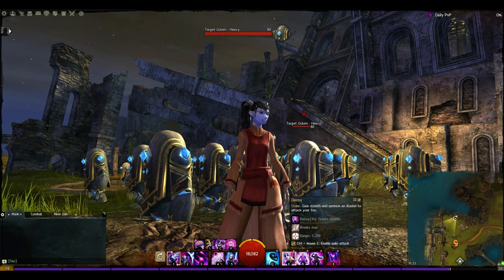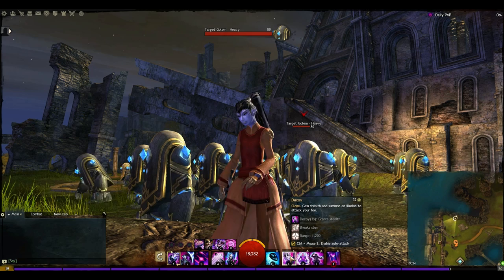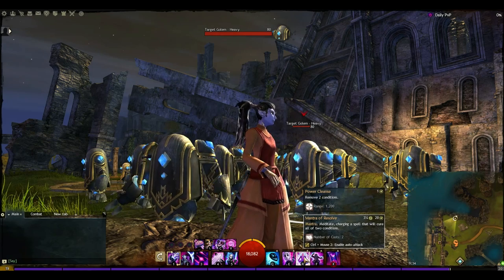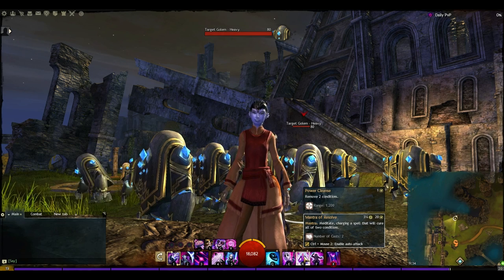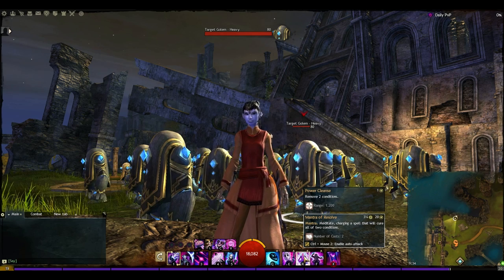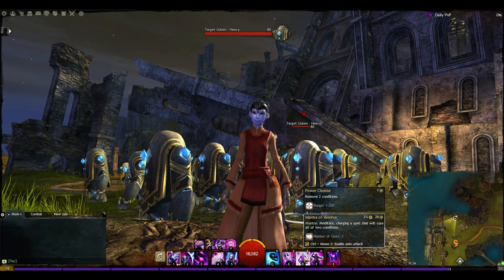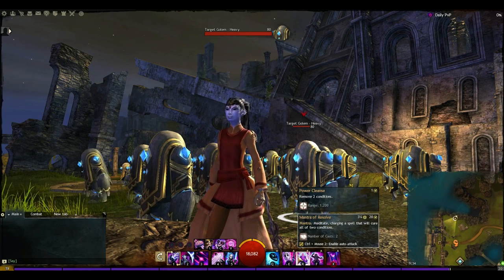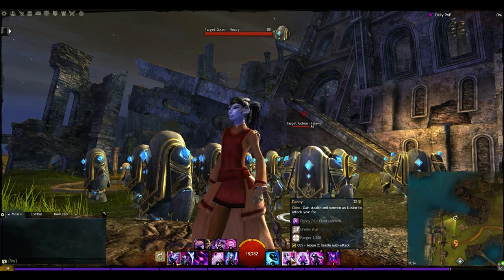Next up we've got Decoy on our first utility skill. Decoy grants us stealth, breaks stun, and summons up an illusion to pretend it's us while we're in stealth. The reason we've taken this is because of our next two abilities, the mantras. Mantras give us a substantial heal to us and our teammates when we cast them. You set them up and then trigger them quickly on demand later in combat. The heal only triggers when you first set it up, and it has a long cast time of three and a quarter seconds on both. Using Decoy then triggering one gives you a better chance of getting it off without being interrupted, securing a solid heal for you and your teammates.